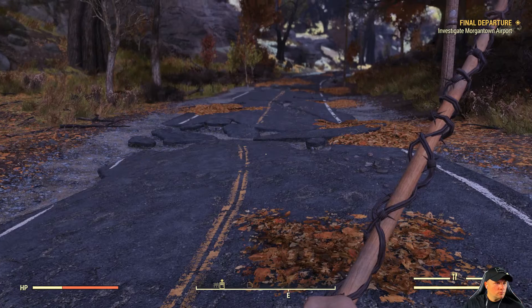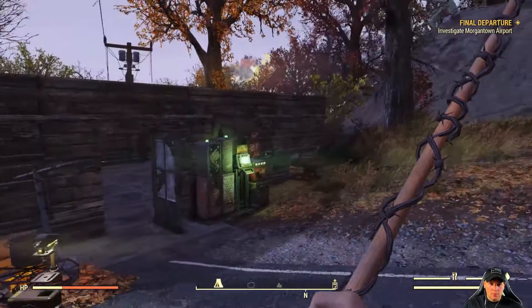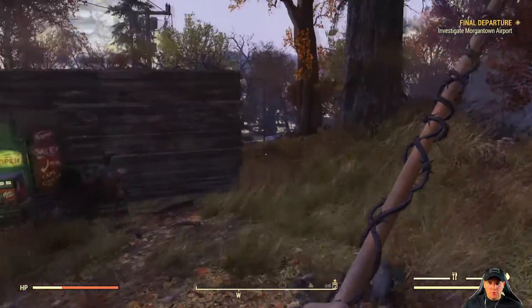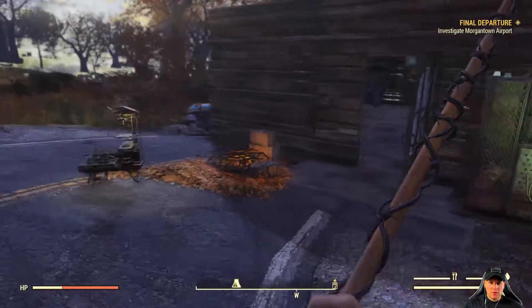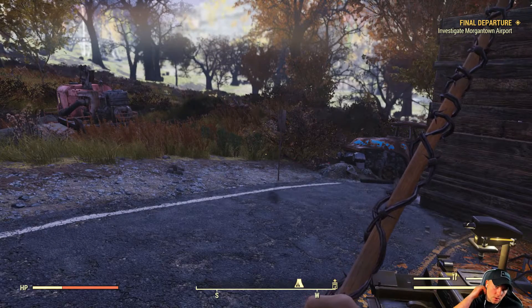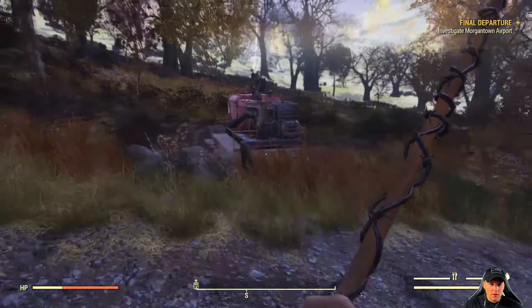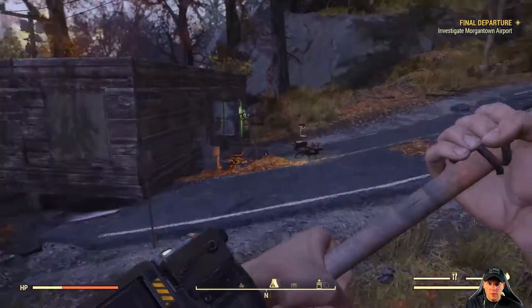So we're back for another episode of our Fallout 76 playthrough. I want to show you real quick — I made some changes to the old camp. Right here we've got our vending machine. You can set this up to sell stuff straight out of your stash box, which is pretty cool because you can pick what you want to sell and how much you want to sell it for.